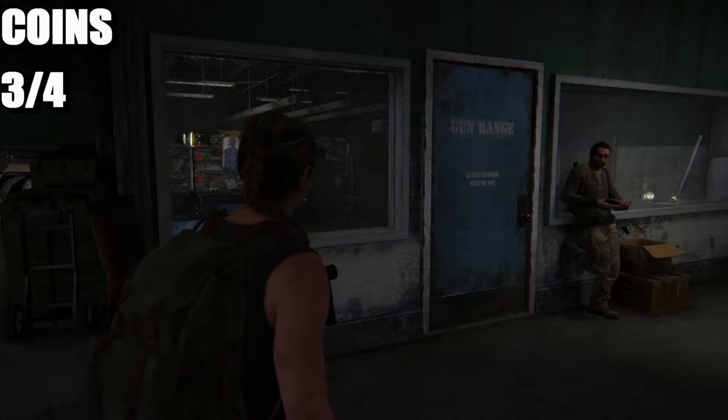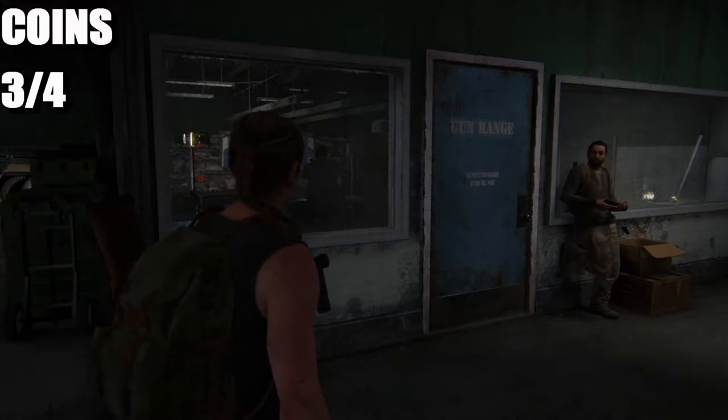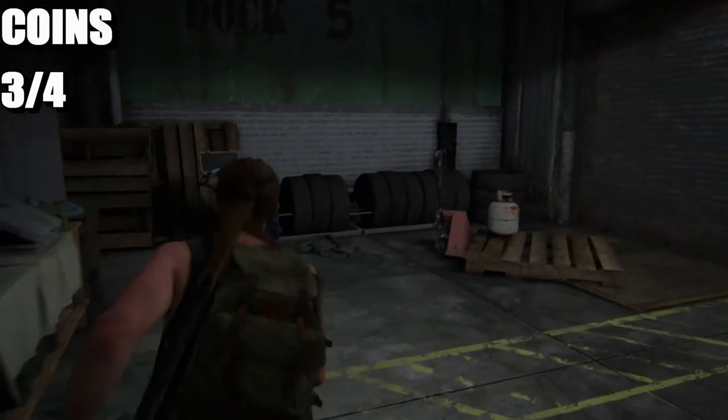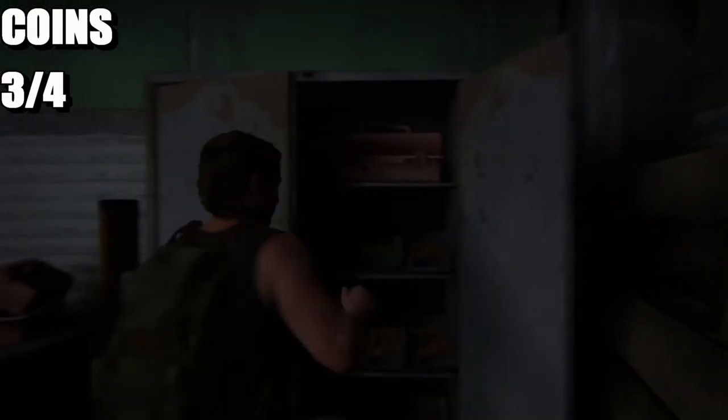The final collectible is going to be another coin — it's the final coin in this chapter. Here is the gun range. When you walk past the gun range, head to this cabinet here and the last coin is right there.